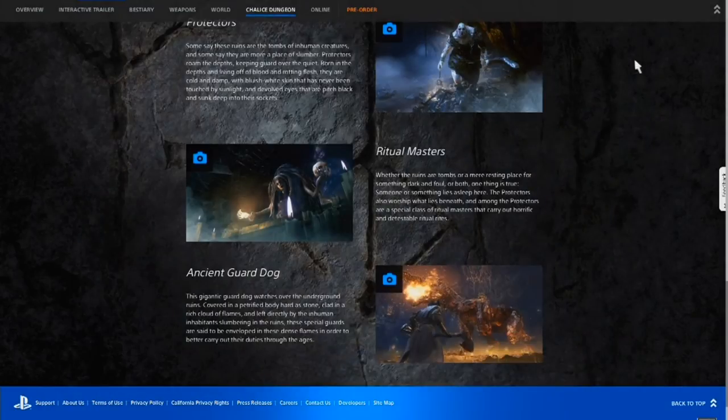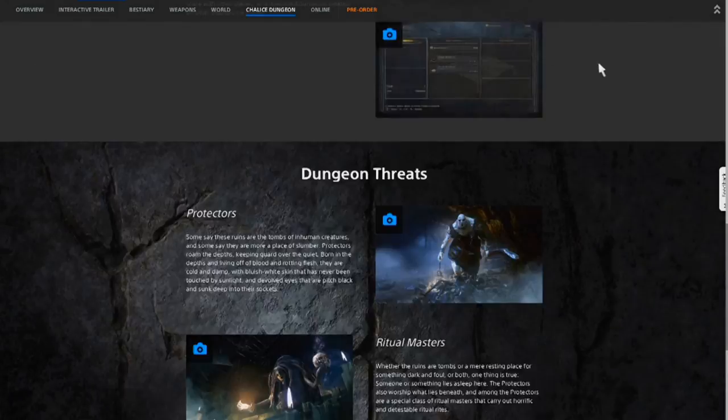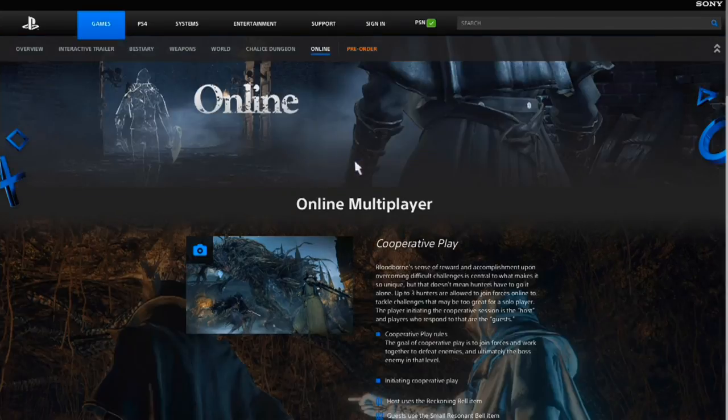We've seen this picture before in one of my previous videos, but I thought the dog boss they showed in the Chalice Dungeon was a major boss. From the description, it's just a guardian. Well, I could be jumping to conclusions — we'll see on the 24th. It looks like it's just going to be a run-of-the-mill boss you fight at least once each time. I'd say maybe there's going to be dragons at the end of Chalice Dungeons — I don't know. You've got to have some kind of dragon; they always have dragons in these games. Might be one in the regular story mode too.